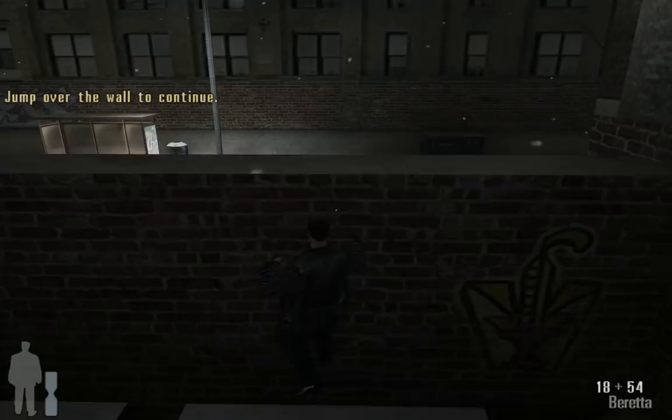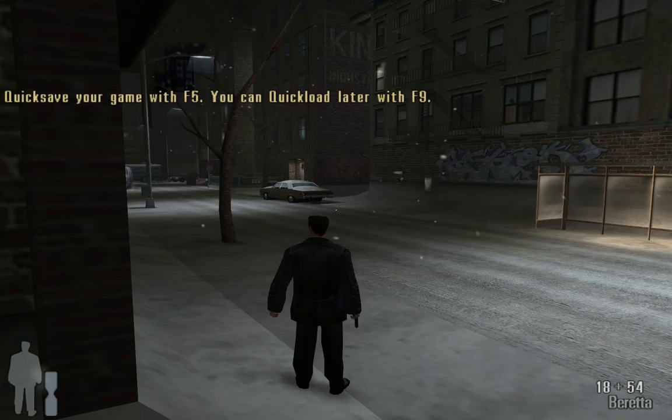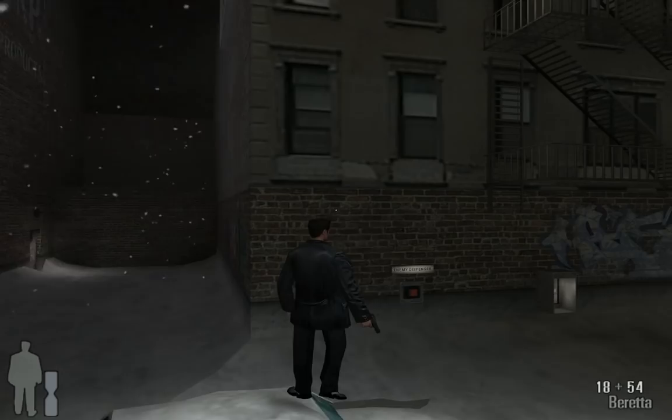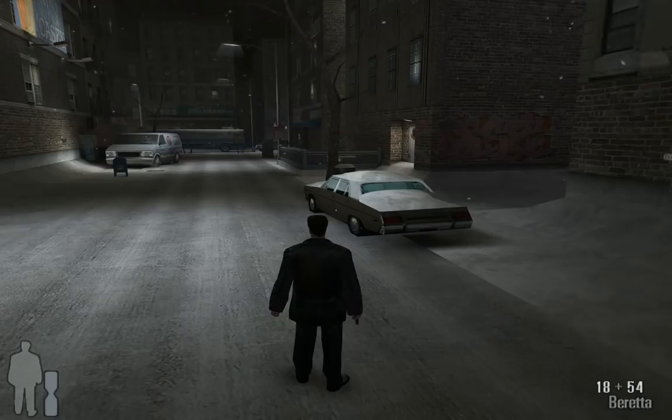Wir sollen hier über die Wand springen — wahrscheinlich darüber. Mit F5 kann man quicksafen. Das haben wir jetzt mal gemacht, das kennen wir ja noch aus 4-1. Irgendwas wollte ich noch erwähnen — ach ja, das ist die Steuerung. Also es ist mitunter ein bisschen knifflig. Ich habe schon eine Runde angespielt, aber ich muss mich echt wieder an die Steuerung gewöhnen.